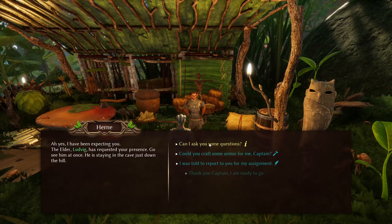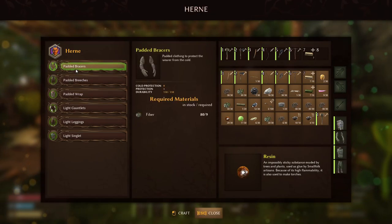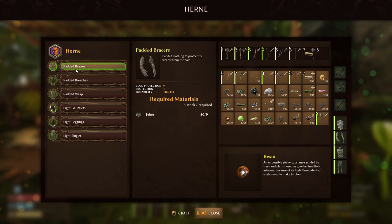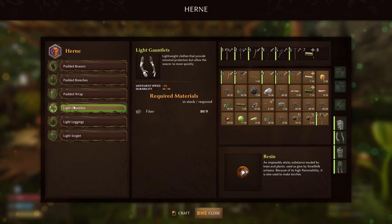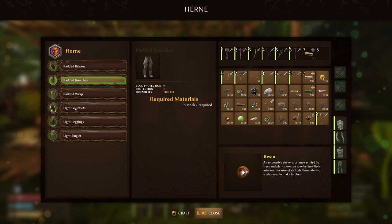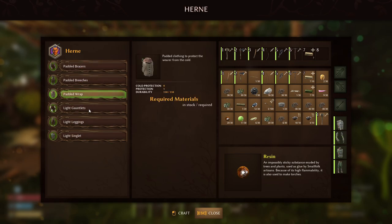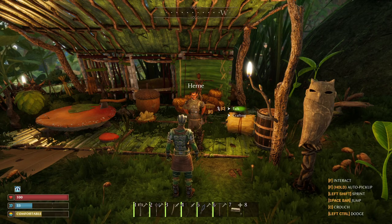He's also the first armorer you can get armor from, but it's not great armor. I would bypass this armor — it's only made out of fiber and it's a waste of your materials early on. The padded armor gives 27 cold protection, and the light armor gives about six extra movement speed. You can mix and match armor in this game, but I'm not going to get this armor because I want my materials for building early on.